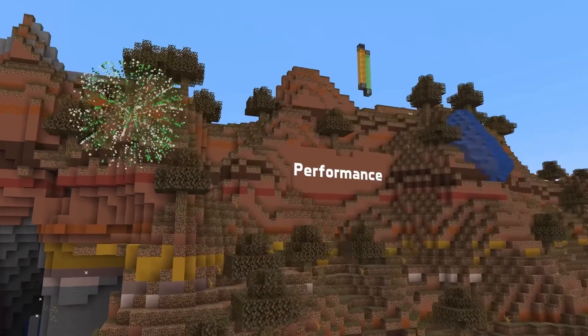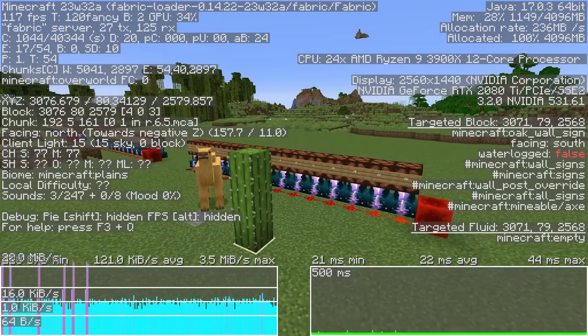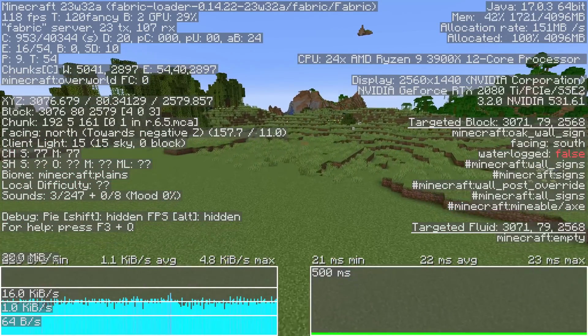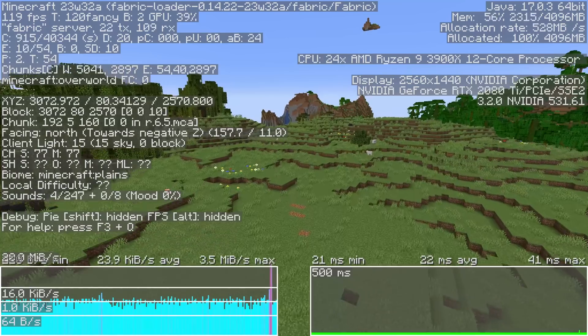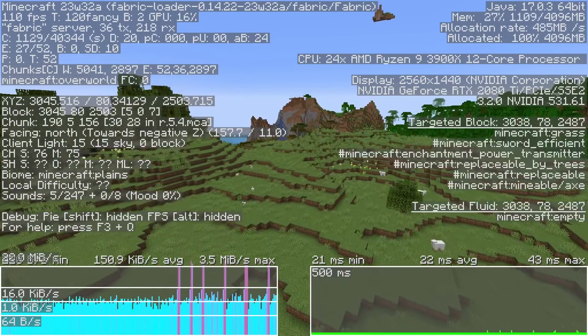This snapshot contains further networking optimizations on top of the ones made in the previous snapshot, and a new debug graph screen has been added that shows up if you hold down control and press F3. This shows two graphs: one for the amount of data transmitted over the network, and one for the current ping to the server.